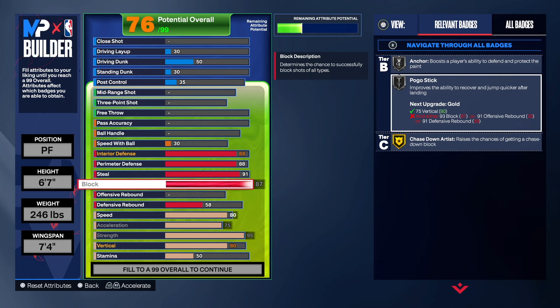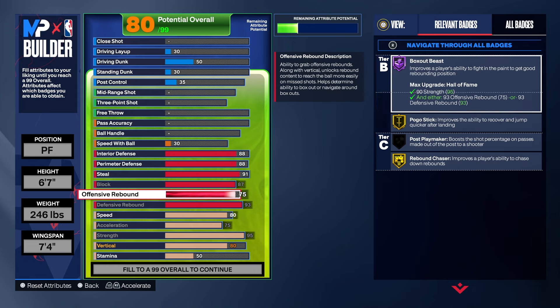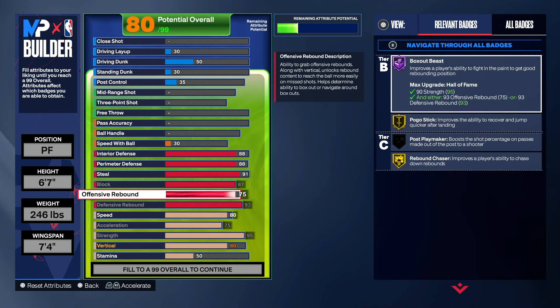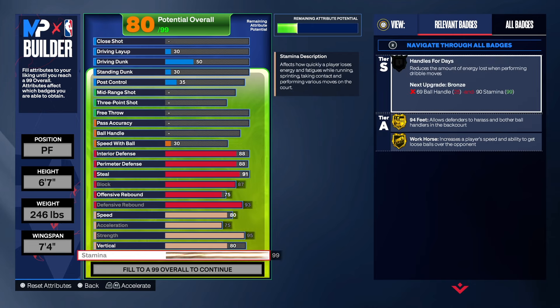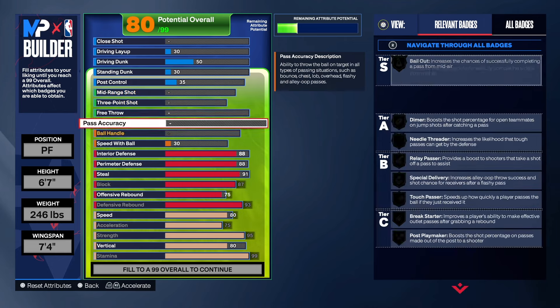At 6'7" we don't get those paint badges on gold like a 6'8" build would — that's something I may do to really be a force in the paint. But for rebounding, we're going to take the defensive rebound to a 93 and offensive rebound to a 75. We do get gold Pogo from the rebound — I forgot about that — and gold Rebound Chaser and Hall of Fame Box Out. We also get gold 94 Feet and gold Workhorse with the stamina.